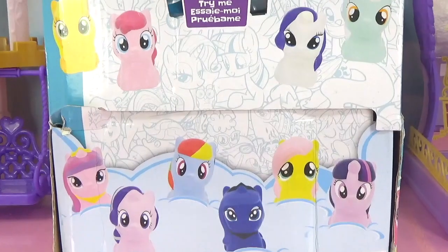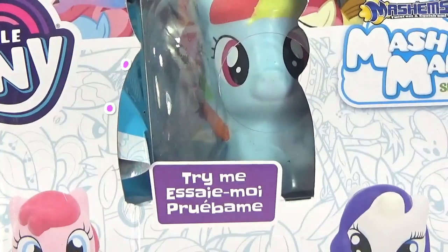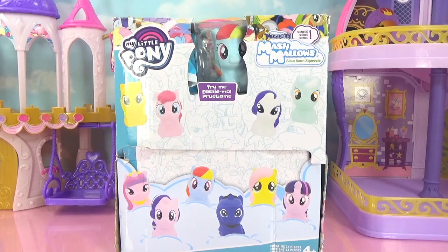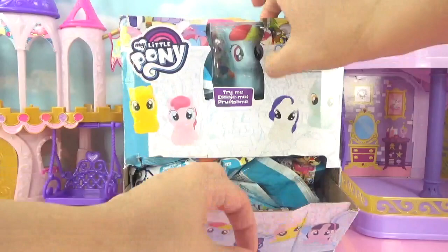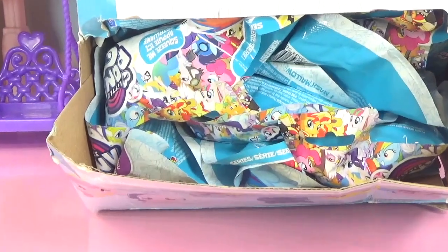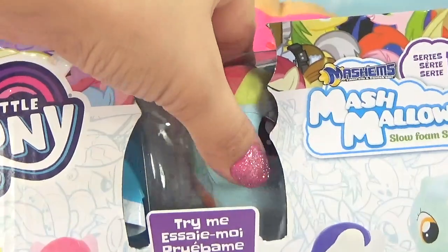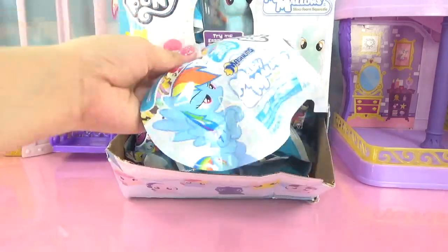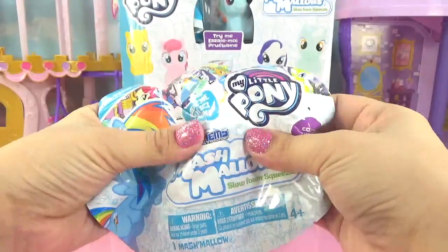Looks like our MLP Mane 6 and Princess Cadence just disappeared into this huge ginormous box. There's Rainbow Dash - they turned into Mashmallows! So I guess all of our MLP friends are in slow rise squishy form. So here is the ginormous box. Let's go ahead and get on the inside and help our ponies out. I don't think they want to be in squishy form for too long. Check out all of those bags - hopefully we find all of our ponies inside.